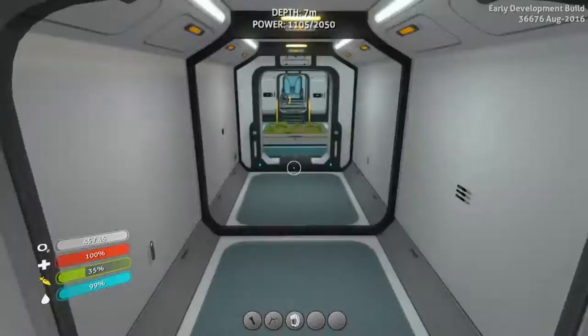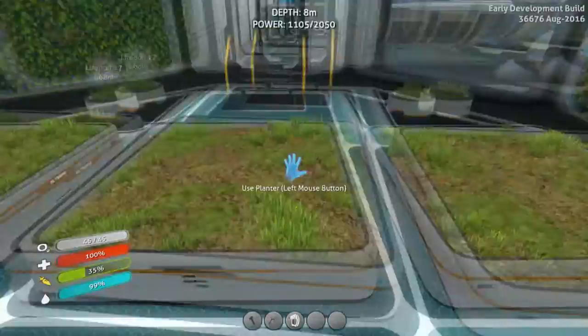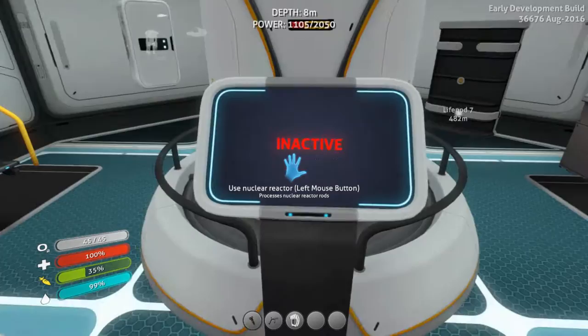Over here we have my plant area — my glass house, you know. This is where I plant my plants. And over here we just have my power source where I can put more power in.